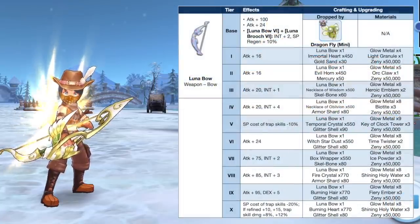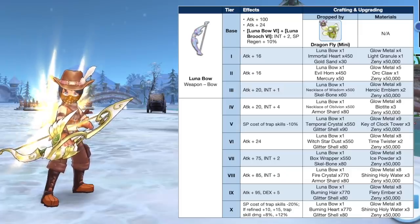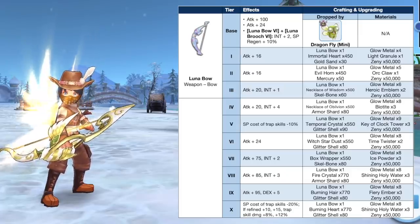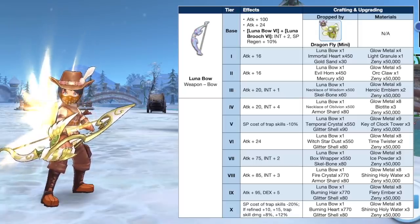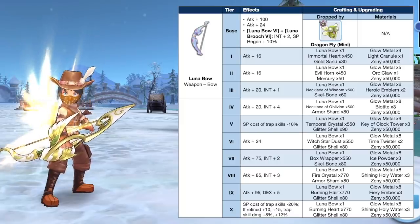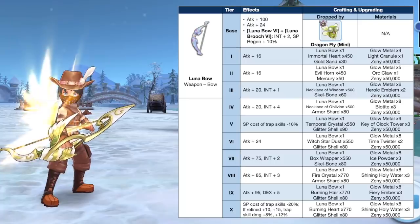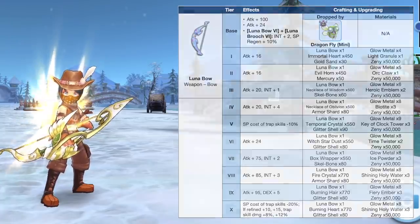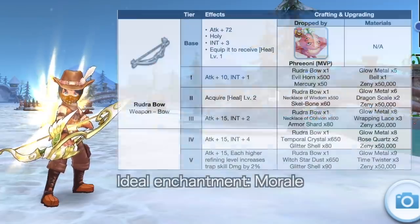Next, let's dive into the recommended equipment set and cards. For weapon, the best for beginners is the Luna Bow as it greatly helps in SP sustainability, especially when paired with the Luna Brooch. Upgrading it to higher tiers is advised since it increases DEX and INT and reduces SP cost of trap skills. Ideally it should be upgraded to tier 10 and refined to +10 or +15 for a huge boost in trap skill damage.